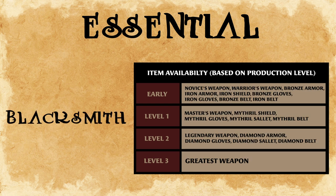Blacksmiths will craft certain weapons and armor if you bring the proper materials and scrolls, and have the gill to pay for it. They start out with the ability to make base level items, and will add higher level crafts as you increase the production level. Note that they cannot make every weapon and armor in the game, so you'll still need to travel to other towns to do that.